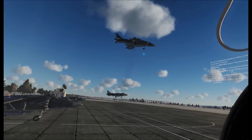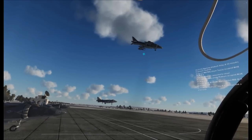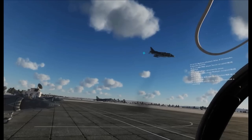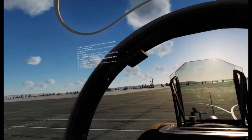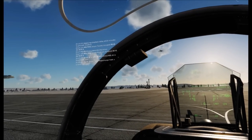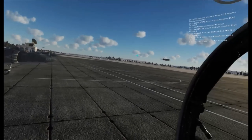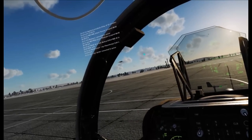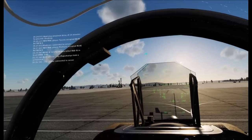Once you start ascending into the air, slowly push your nozzles forward very slightly so you start getting forward momentum. Then, as you start doing that, raise your landing gear and slowly push your nozzles forward even more. Your goal is to make sure your vertical speed is always positive — if it ever drops below, move your nozzles back to a more vertical position, wait for it to start climbing back up again, and then slowly push it forward again. Once you're ascending, raise your landing gear, then slowly push your nozzles forward. Keep that vertical speed positive. Gradually put those nozzles forward — don't rush it.